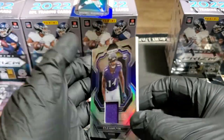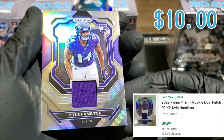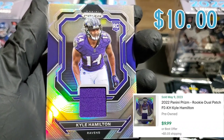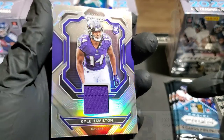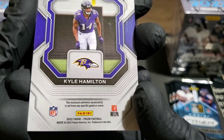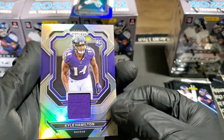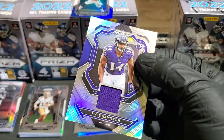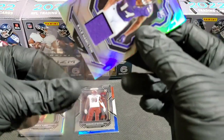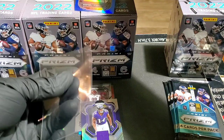We hit a memorabilia! Check it out — Kyle Hamilton rookie card mem in a Panini Prism hard hits box! The enclosed authentic memorabilia is not from any specific game or event, but do you know how hard it is to pull one of these? Box number three is in the lead. We just hit a memorabilia card — I really wasn't expecting that. Can I get a thicker sleeve please?